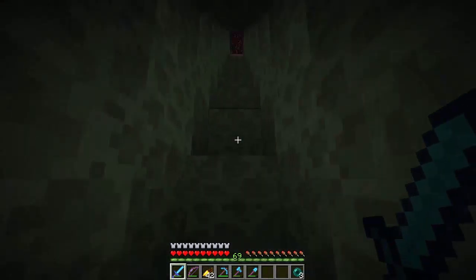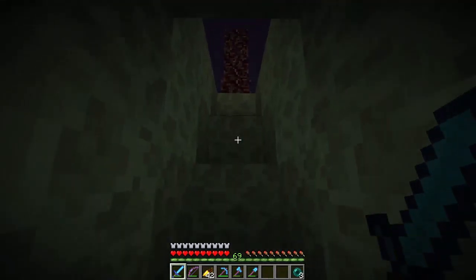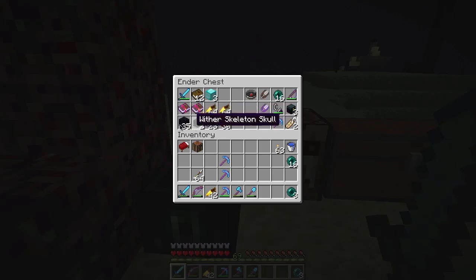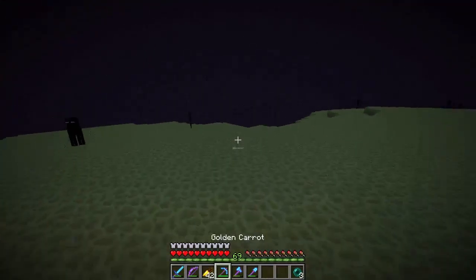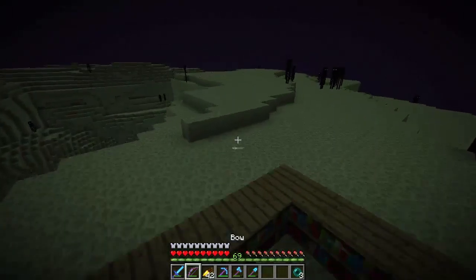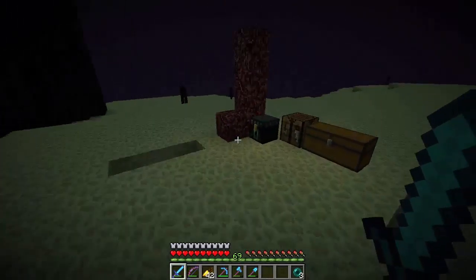Alright guys, and we're back. We just went through the end portal, so we'll come up here and have a look around. All of our stuff is still here, that is good. Also, at the end of the episode, if we have time, we'll go and do some enchants because we've got 69 levels, which is enough to do some enchants.